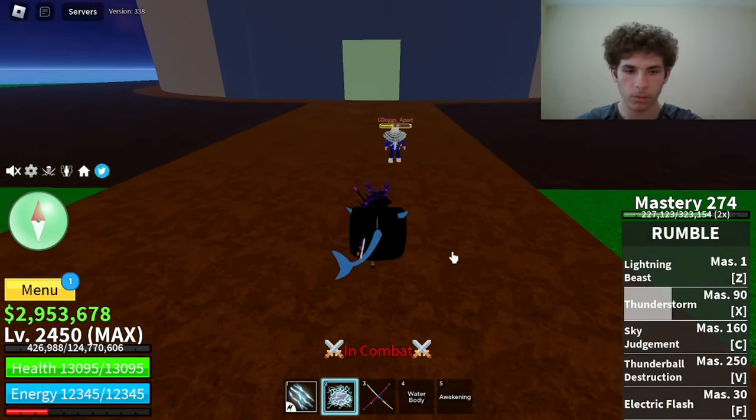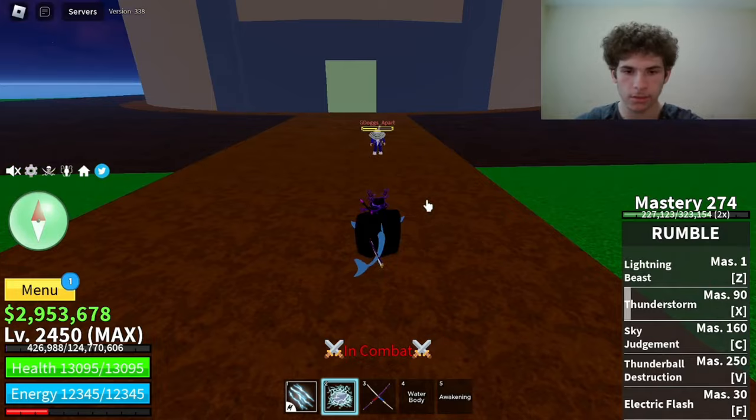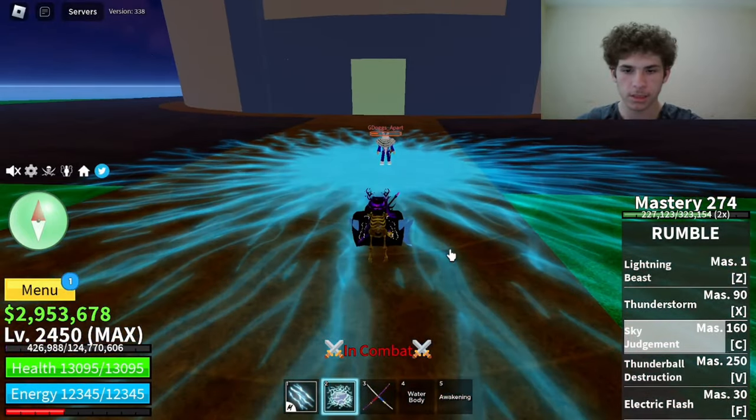The next move on Rumble is called Sky Judgment. Master required on that is 160. Here's how it looks. That did 3,638 damage.